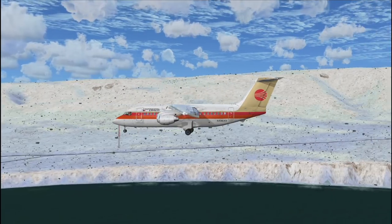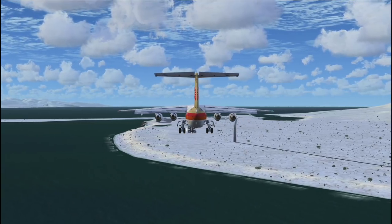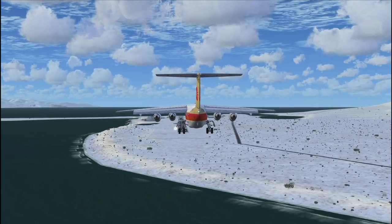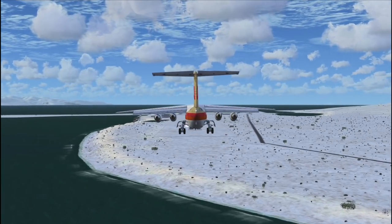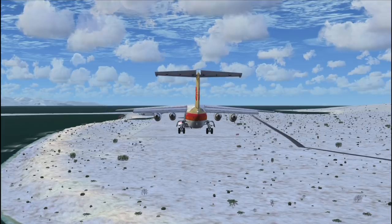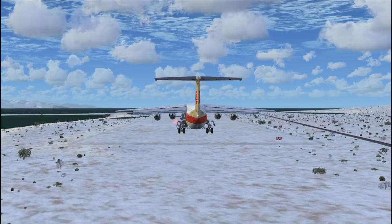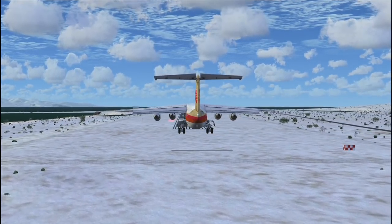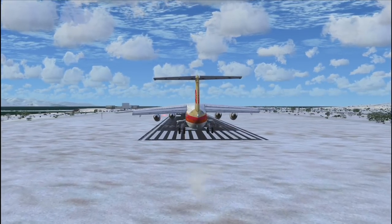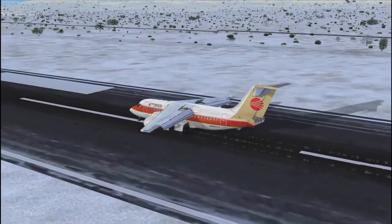Let's just get a quick side view before we land. 500 feet. I just cannot get that lined up properly. 300. 200. Here we go. That's a better altitude at least. 100. We'll try and get a side view just before we touch down. 50, 40, 30, 20, 10. There we go. Not bad — smooth landing at least.